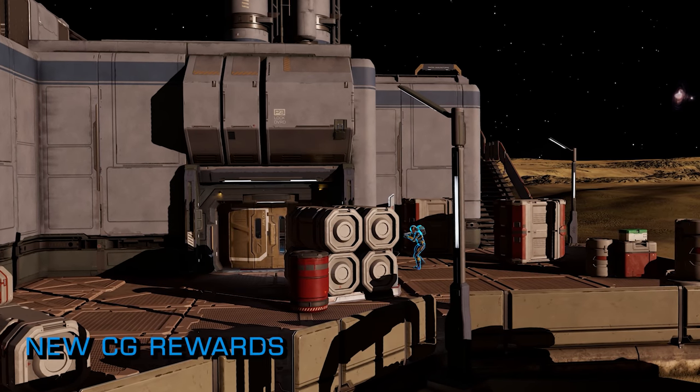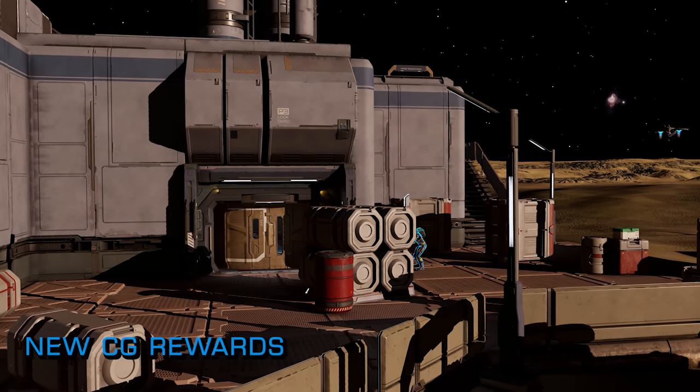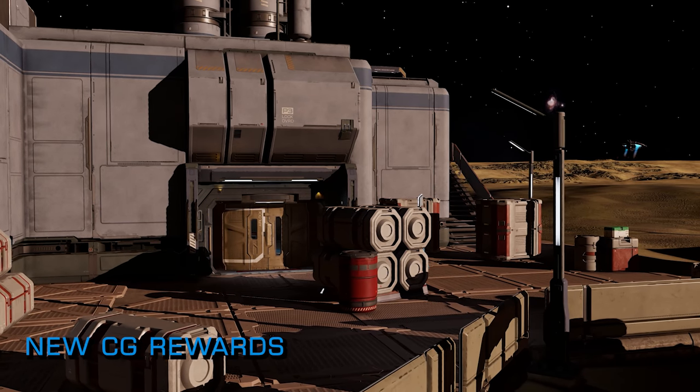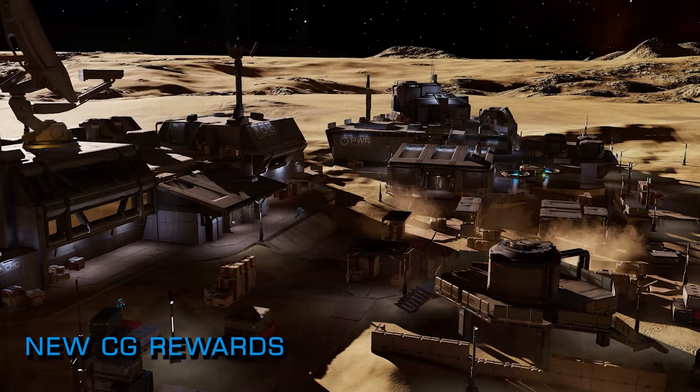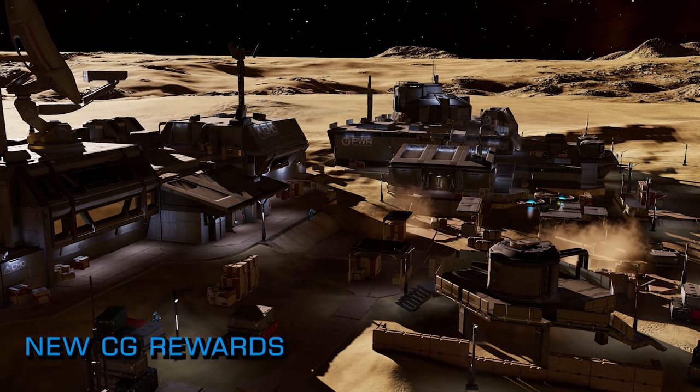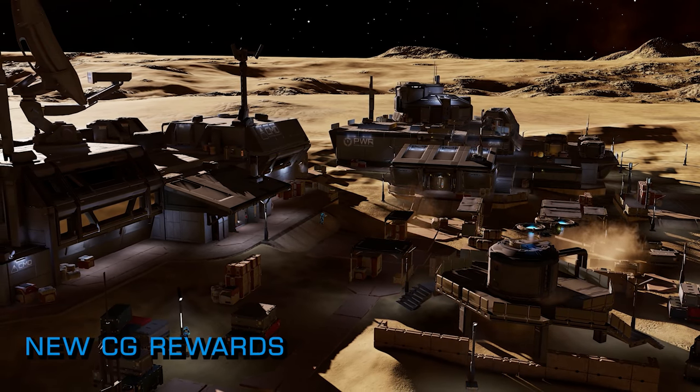This week saw two new community goals go live, pitching Imperial forces against the Neo-Marlinists. Both sides of the conflict are represented with separate community goals, and both feature a pre-engineered module as a potential reward for participation.